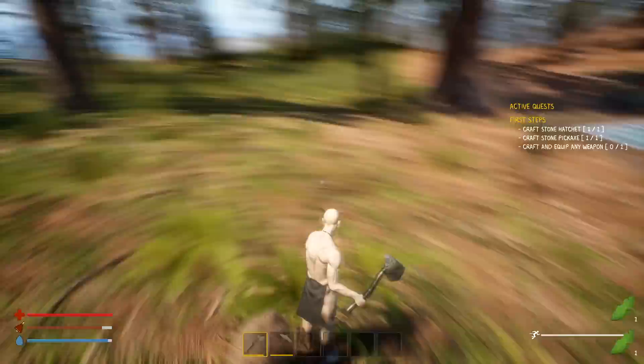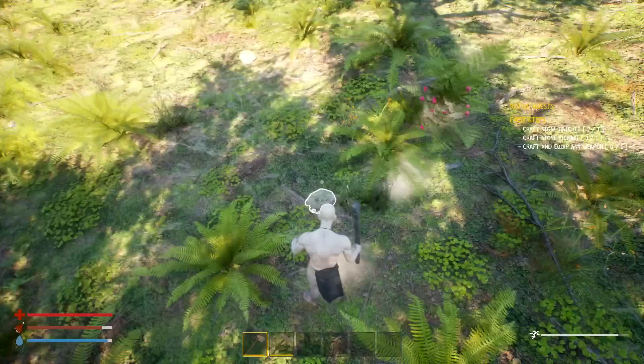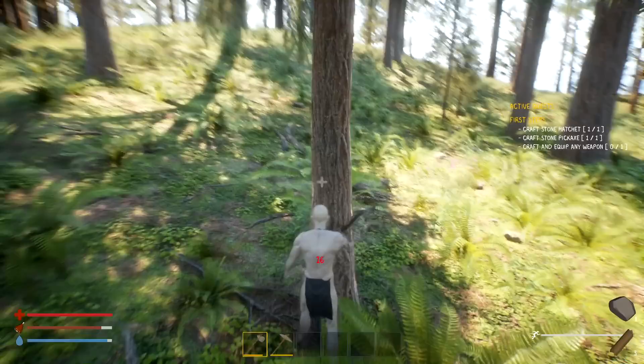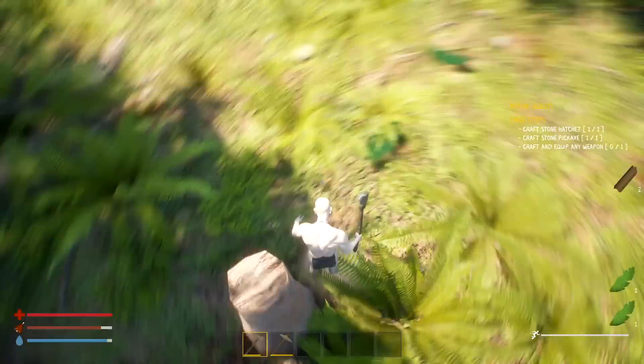I'm liking this actually so far. I'd like to see a first person option - a lot of people like third person too, nothing wrong with it - but it would be nice to toggle between the two. What's this here - stone hatchet, pickaxe - craft any weapon, that's what we need. This should be really quick now - what a change! Absolutely cool.